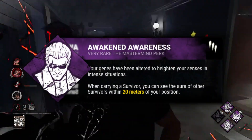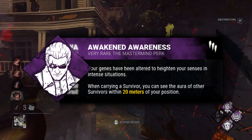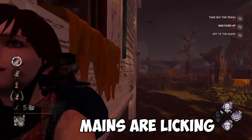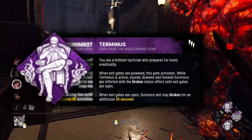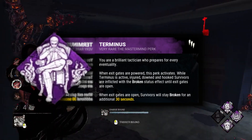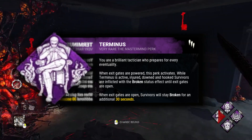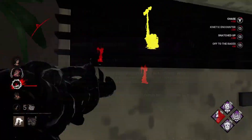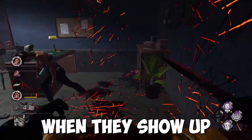Awakened Awareness: while carrying a survivor, the auras of all other survivors are revealed to you when they are within 16, 18, or 20 meters of your location. I can already predict nurse mains are licking their lips at this one. Terminus: once the exit gates are powered, Terminus activates. All injured, dying, or hooked survivors suffer from the broken status effect until the exit gates are opened. This effect lingers for an additional 20, 25, or 30 seconds after the exit gates are open. Essentially, bye-bye adrenaline value.